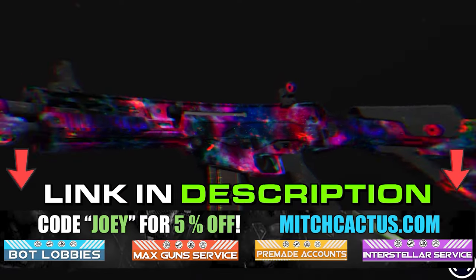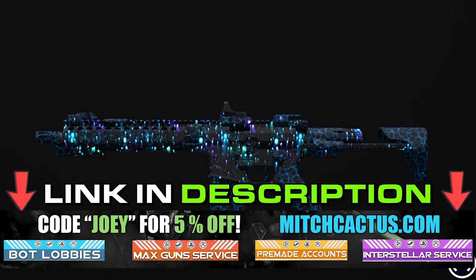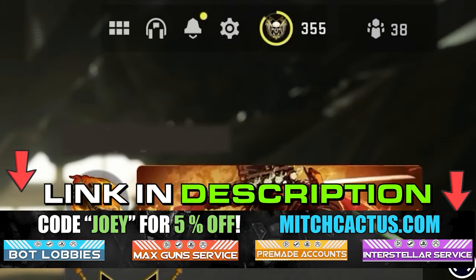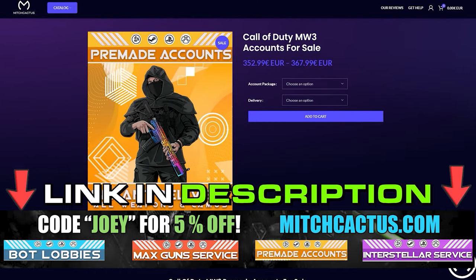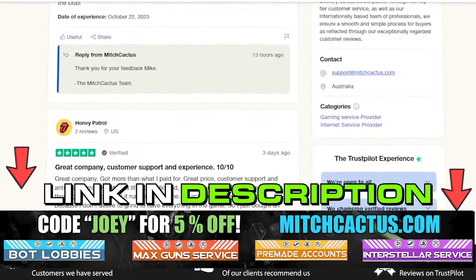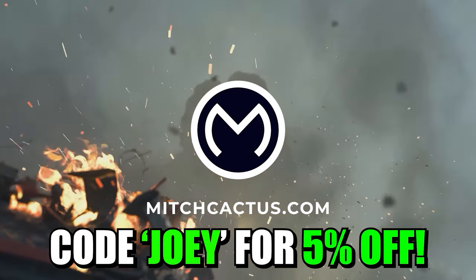Which means do it right now. If you're looking to unlock the new Modern Warfare 3 camos such as Interstellar and Borealis, hard unlocked, or playing bot lobbies to level up your guns and unlock camos rapidly, or even instant delivery pre-made accounts, be sure to check out MitchCactus.com. They are the biggest and most reliable sellers with heaps of brand new offerings for Modern Warfare 3, with completely safe and legitimate services for Xbox, PlayStation, and PC. These guys have almost 10,000 reviews on their Trustpilot page. Use code Joey for 5% off for a limited time only.